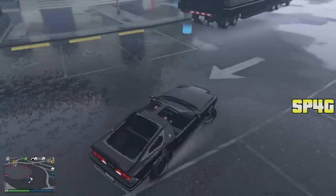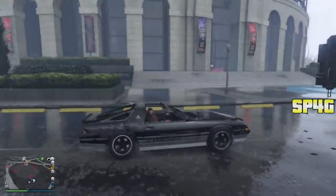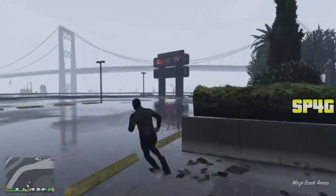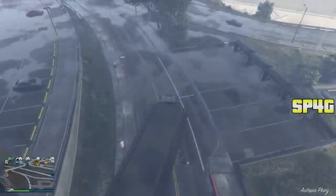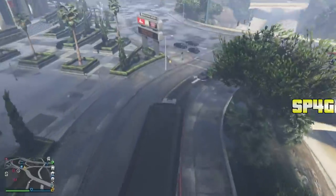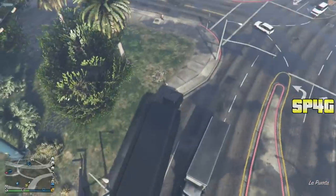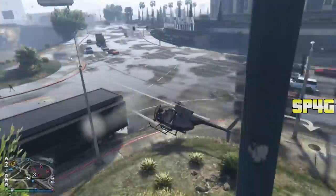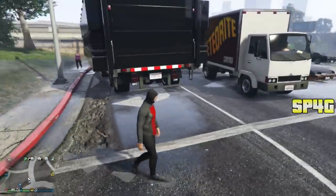Make your way to the business you're using — arena, facility, arcade, casino penthouse, wherever the car you want to dupe is — and call in your Mobile Operations Center. Once you call it in, drive the MOC and park it so the left side is very close to something, like a pole or a wall. In the gameplay I parked my MOC right next to a pole. One important thing: make sure you do this glitch in a public session — do not do it in a private session or it will not work. Also make sure you have a bike inside any of your garages that you do not mind losing.